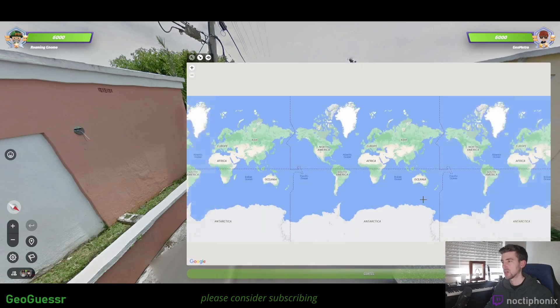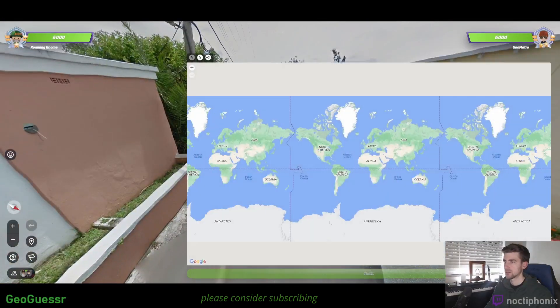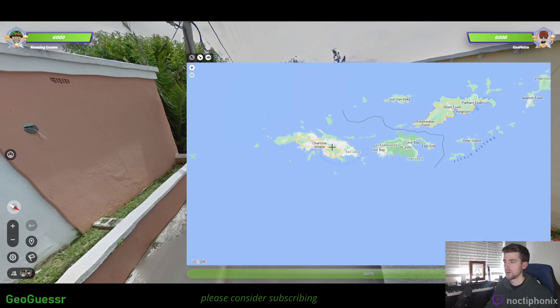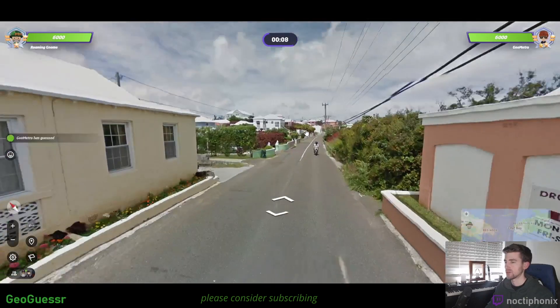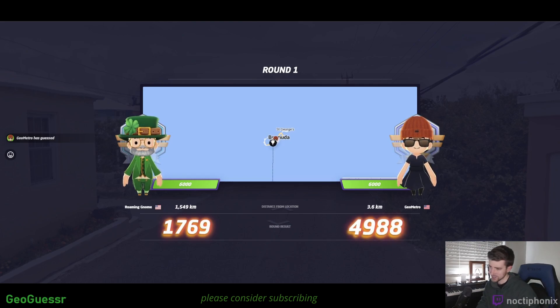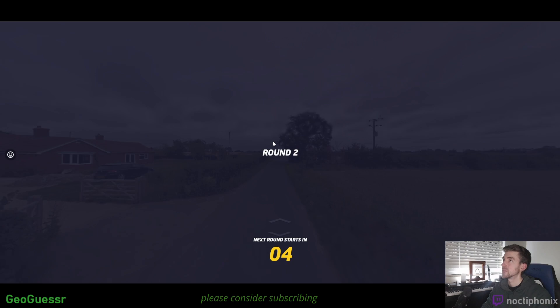So black car — that's North Island of the Virgin Islands, right? It's like this one... I think it's Bermuda, actually. Because of the painted houses and the white roofs. Yeah, I just thought of that. And there's not a black car on the Virgin Islands — it's white and red.